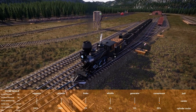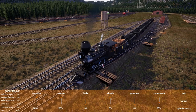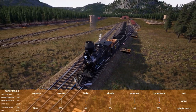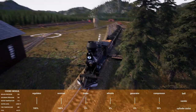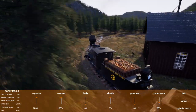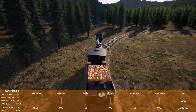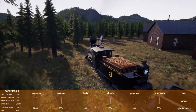Alright, here we go - we got one, two, three, four, five, six, seven, eight cars of coal. Last run was seven, so this is one more. Maverick didn't have any issue at all pulling seven. We're starting off really slow here - that's just FPS. I'm getting 21-20 frames per second, which is garbage. I might need to get a new computer soon.